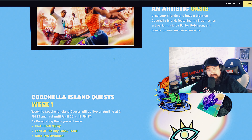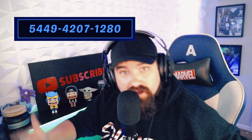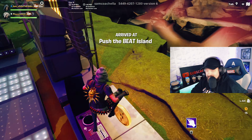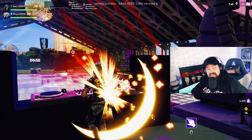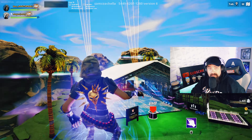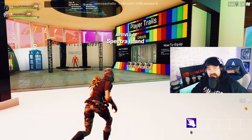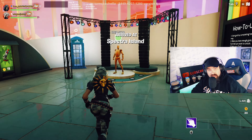Once you do, you can go into the creative map — I'll have the code in the description and we'll display it on screen. You can go into the Coachella map, have some fun. There's firework shows and all kinds of different things to do, including parkour, to unlock skins, back blings, and sprays. They're all free for completing some quests.